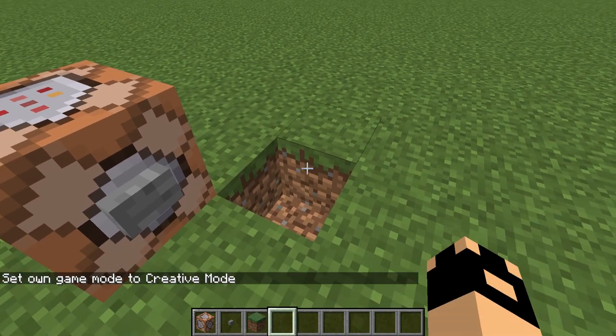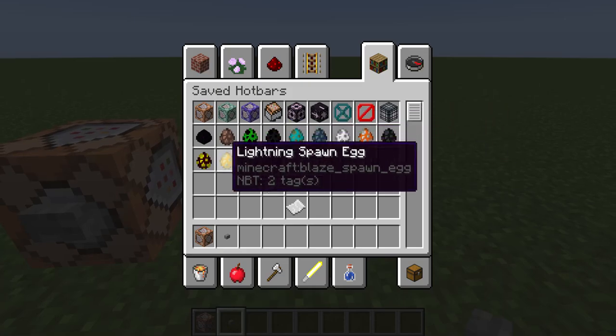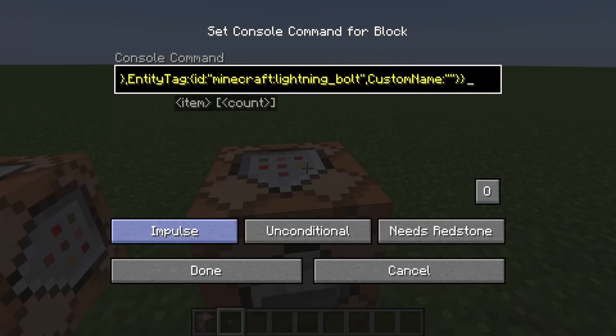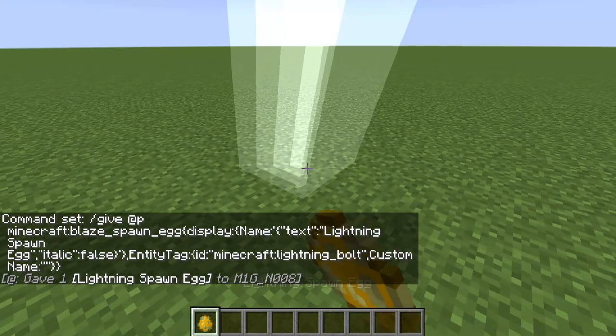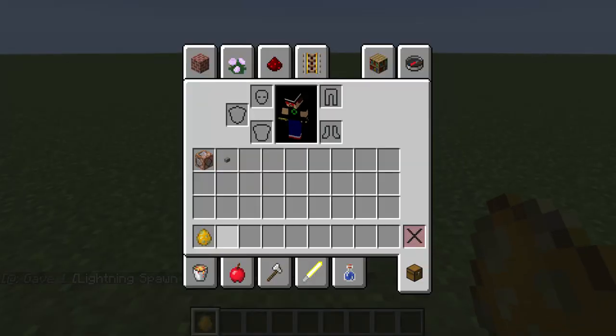So that's how you get the fireball spawn egg. The next spawn egg I'm going to cover is the lightning spawn egg. Let me get that command right now. Okay, here is how you get the lightning bolt — that should give me the lightning bolt spawn egg. There it is — lightning bolt spawn egg. Whenever I click with it, it spawns lightning. Pretty cool, so that's the lightning bolt spawn egg.